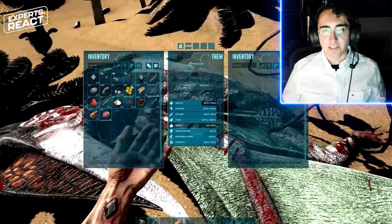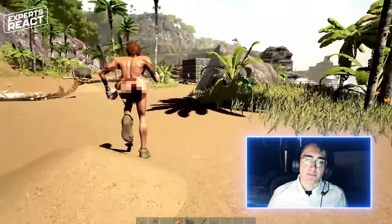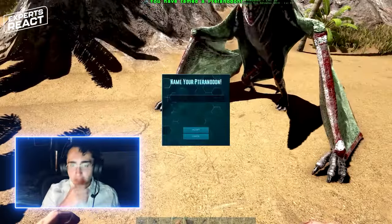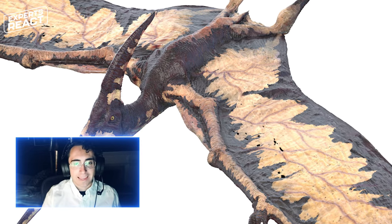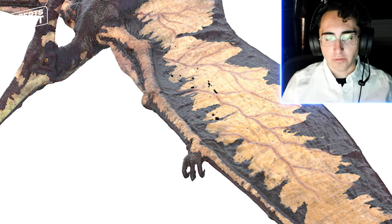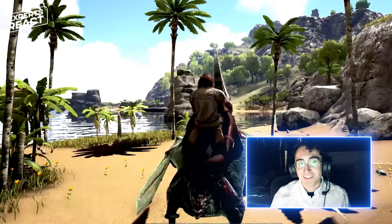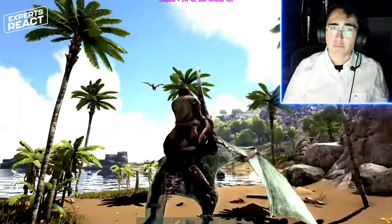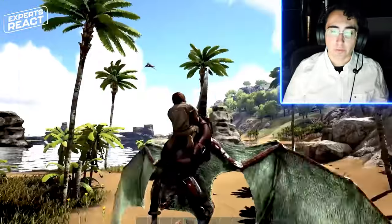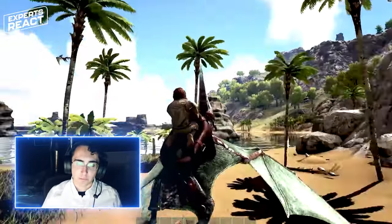Here we have a close-up of a pterosaur wing, and we can see that this one actually appears to be depicted correctly. Moving down the animal's body toward the viewer, the first joint is the shoulder, then the elbow, and then the wrist and hand. However, it does unfortunately appear that they also have an additional skeletal element sticking backward that would not have been present in pterosaurs — we've never found one with that element. So mostly this is a pretty good depiction of a pterosaur wing, except for that extra bone supporting the wing membrane.